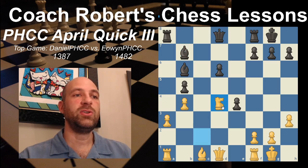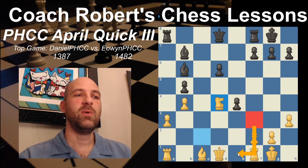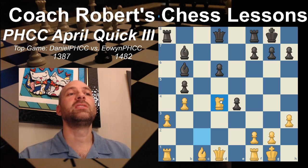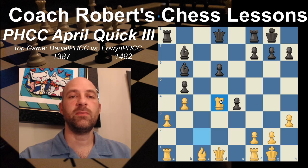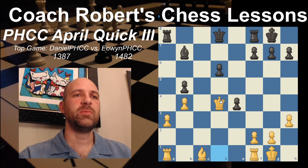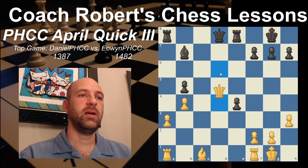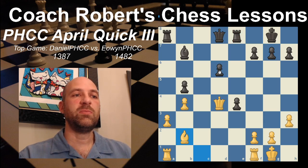We then have B4 accepting the trade, then Bishop to B7. Now we've got some threats - two Bishops pointing down the diagonals. Bishop E6 might have been a little more active, but this is definitely strong putting the Bishop on the long diagonal. The Knight finally reaches D4. Remember, the Knight was over on F3 several moves ago, went to E1 to C2, and now is back at D4. It should have just jumped there right away - it just gave Black several turns of development opportunities.